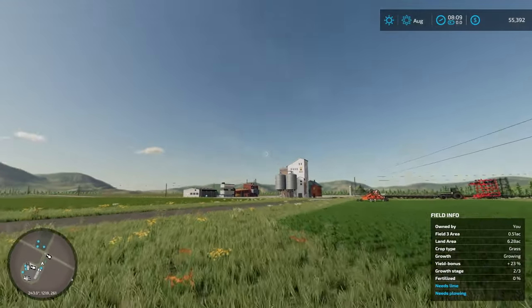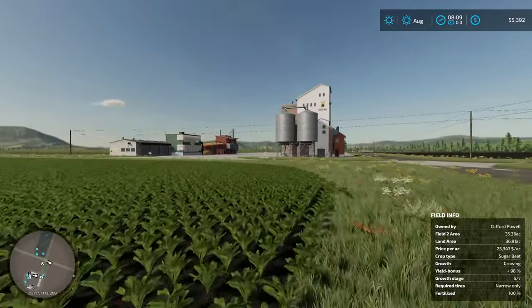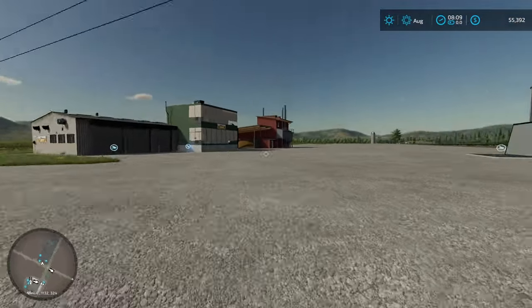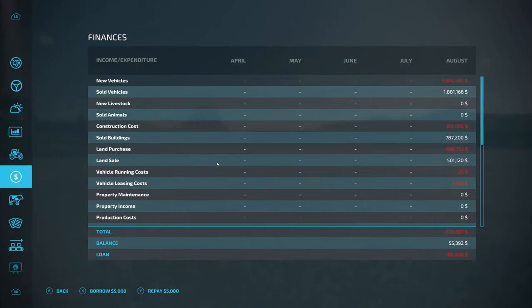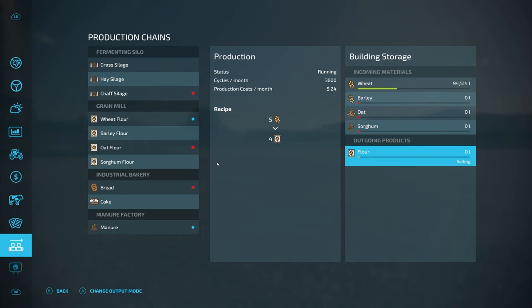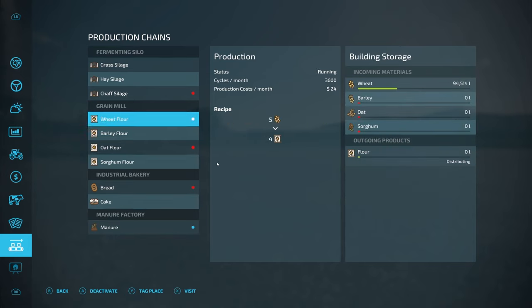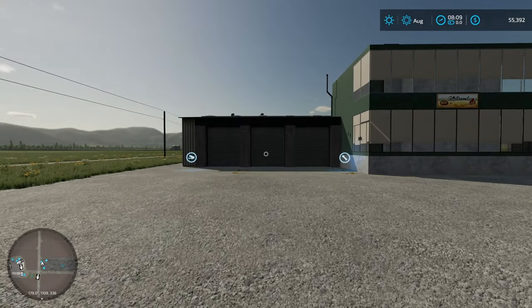I'm going to go over to my factories so when I fast forward for the first month I can just move some stuff out of the way, because bread's going to pile up over there. I'll change it for everything — I want that to store and I want that to store. That goes for all of them. Good thing I remembered that, because now the flour goes straight from that into that for this to produce bread.